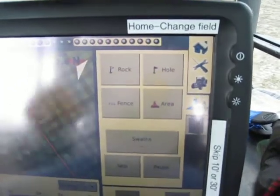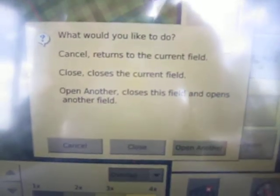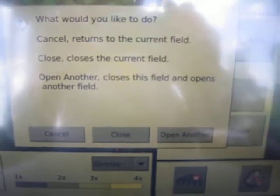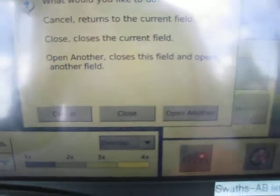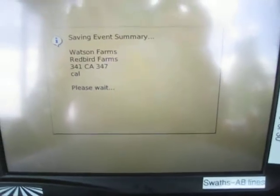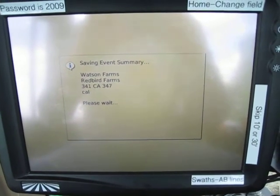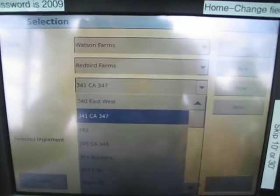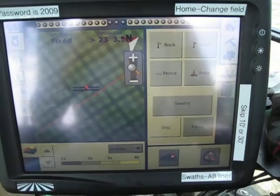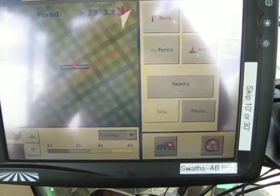To change from an existing field to another field, hit the home button. It'll ask you if you'd like to close the current field or open another field. If you want to close the system completely down, hit close. If you'd like to open another field, hit open another — it will save for a moment and then take you back to the screen where you can select client, farm, and field. From there you select a different field, then start over by selecting SWAS to find your AB line, and skip to move that AB line over either 10 foot or 30 foot.